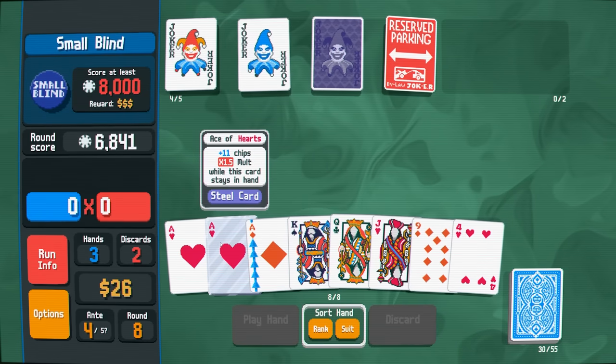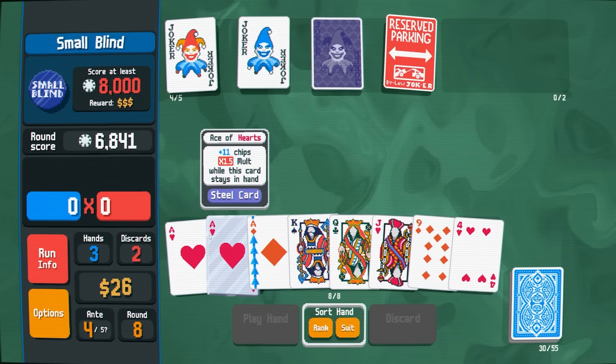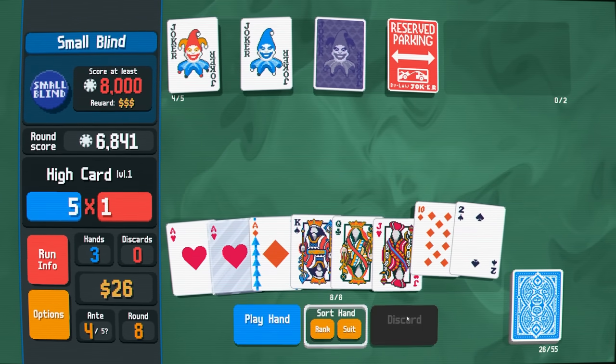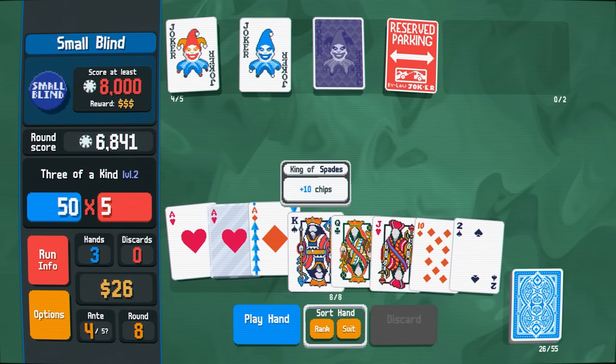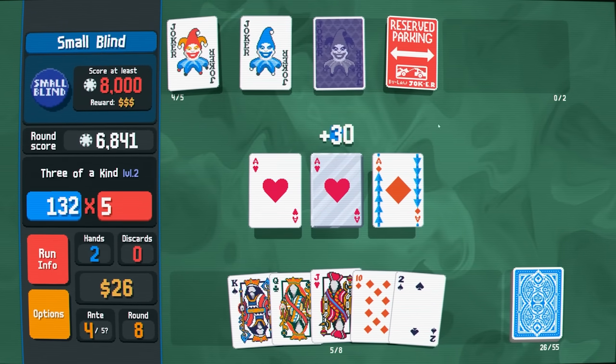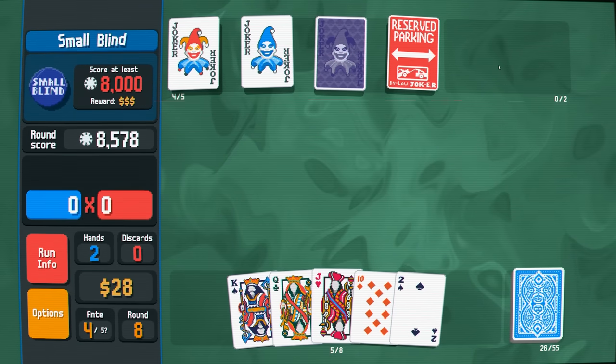I got the ace of hearts — it's a steel card. It gives me 1.5 mult while this card stays in hand, that's actually super good. I could play my trip aces to win. I'm going to discard these, and discard these as well — I'm basically discarding down because I've essentially won. Keeping these three face cards in my hand will get me a little bit of cash. This should be a winning hand — three of a kind, and my three of a kind has been leveled up. There we go, we got them.